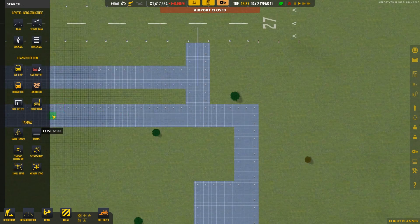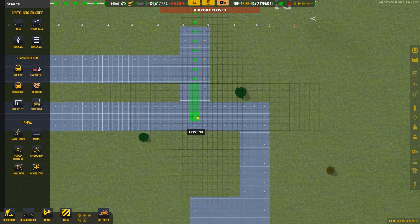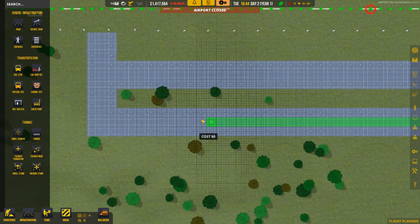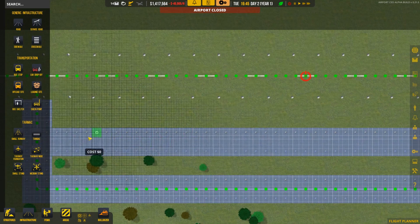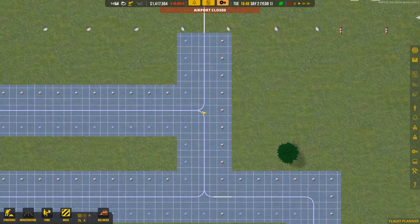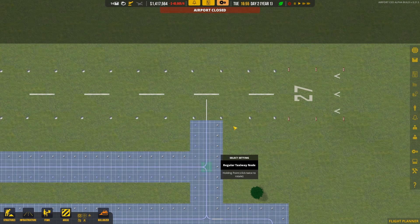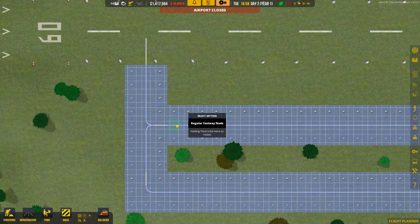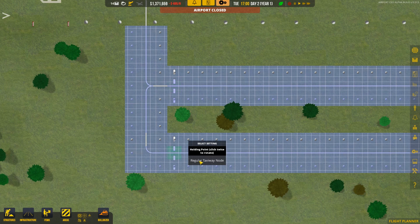We can start using the node edit tool right now. You can go into the nodes themselves and adjust them. If we click on a node, we can turn it into a hold point and flip it around. I'm not really sure how to use this just yet, but right here is probably a good place to have a hold point, and maybe over here too. In theory, what I think they do is create a point where a taxiing plane will stop and wait if the runway isn't clear — so one plane waits while another lands.